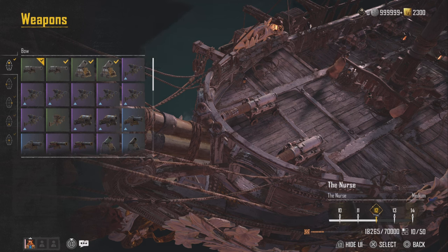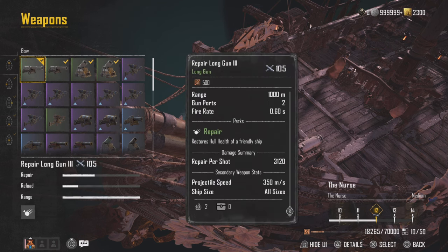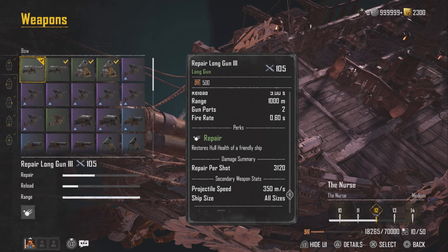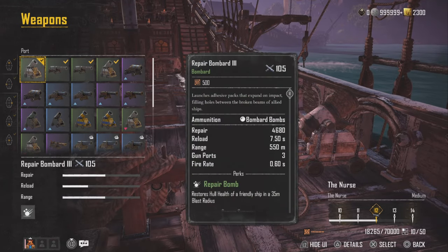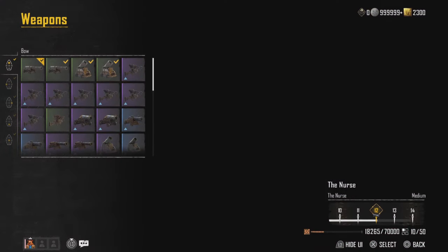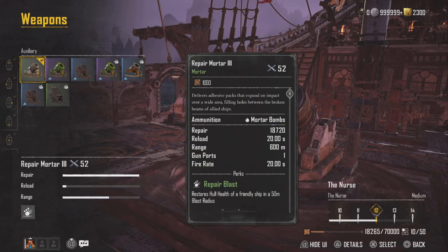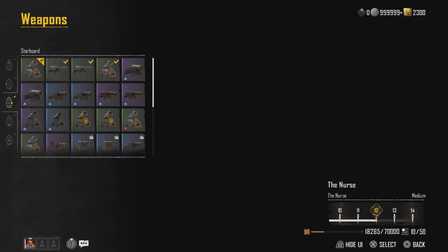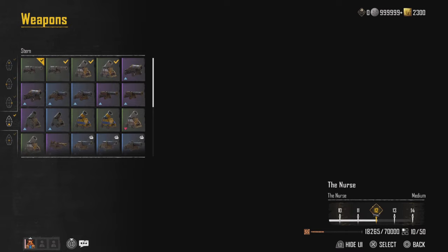We are level 12, just barely, with the help of our armor. On the front we've got the Repair Long Gun — it restores the full health of a friendly ship, which is why we're using it. We've got the Repair Bombard as well, for the same reason. These are AoEs. We've got the Repair Bombard on one side, the Long Gun on the back, and Repair Mortars. So we are fully fledged repairing. The bombards and long guns are interchangeable.